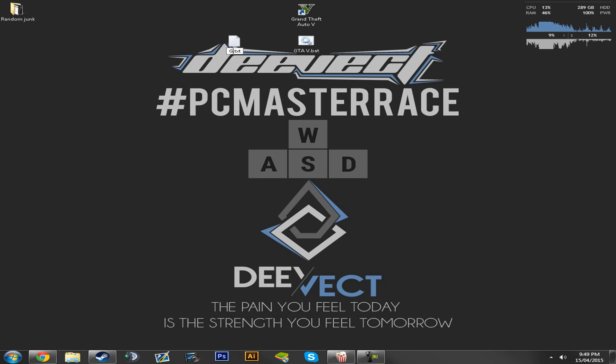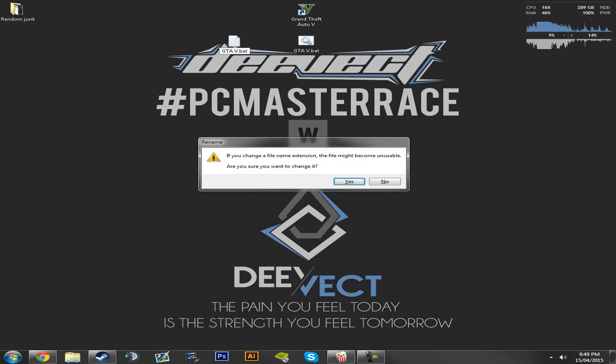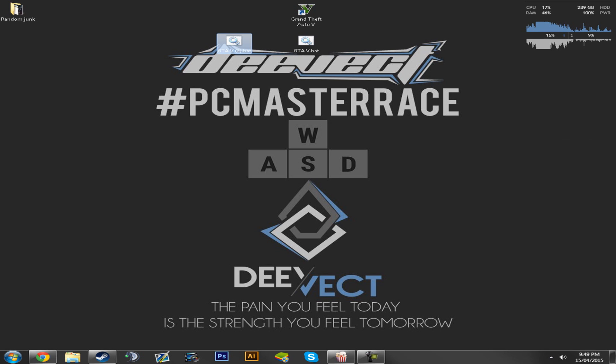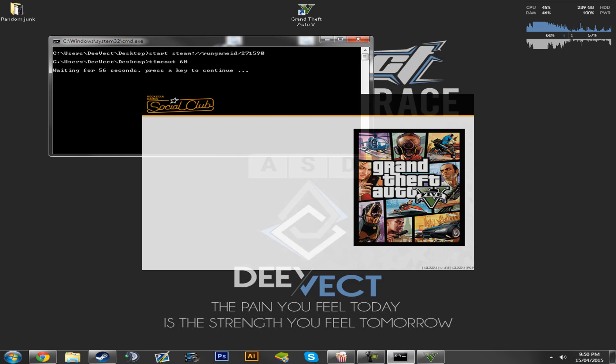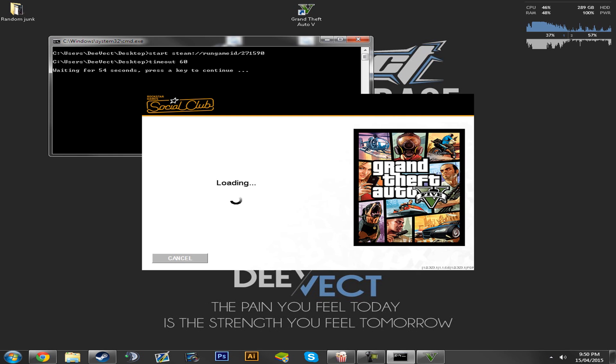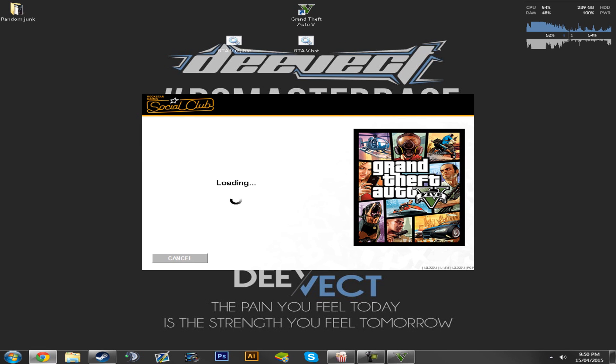Rename it to GTA 5 and rename the extension from .txt to .bat. I'll create a second one — and once you open it, it's actually closed the launcher. That will automatically close it for you, and then I'm going to show you the frame difference.